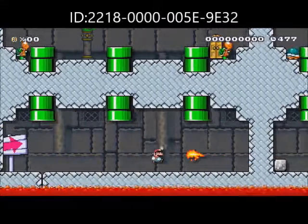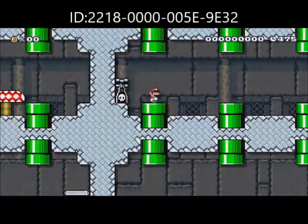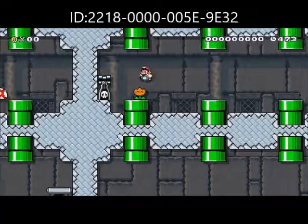So to avoid this fire, we can go through this pipe. Now if we're in here, this candle is supposed to spit out fire flowers to give you a power-up.